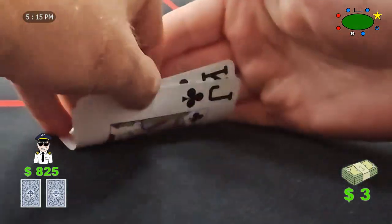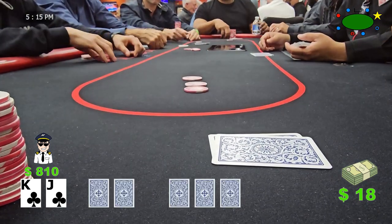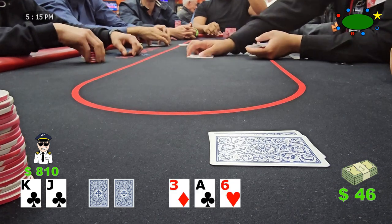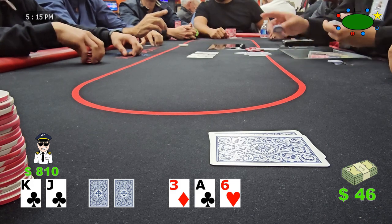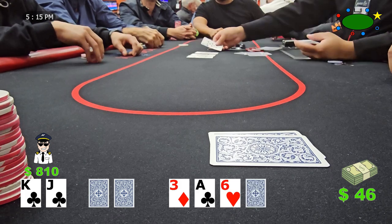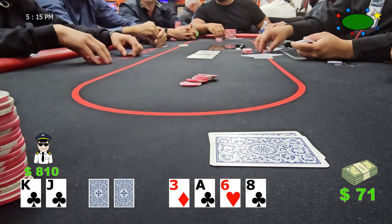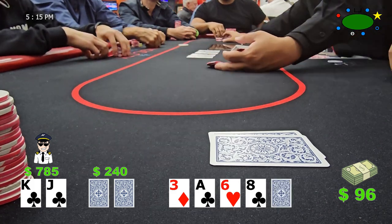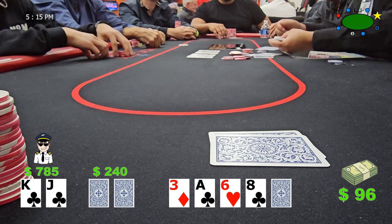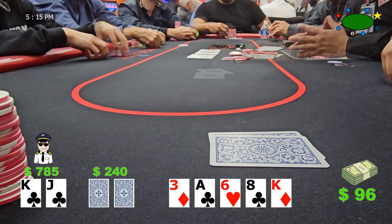Now we're in the hijack with king of clubs, jack of clubs, and raise to $15, which the button and the big blind call. The big blind checks blind, and the flop doesn't hit my specific hand, so I don't feel like representing a pocket pair against these two players and the action checks around. An eight of clubs on the turn doesn't change much, but the big blind leads out for $25. With a club draw, I think it's okay to continue. The player says he doesn't want any more clubs on the river, and indeed it doesn't happen — but we do get the king of diamonds for top pair. Unfortunately, he has a weak ace that has us beat.